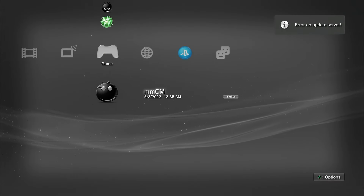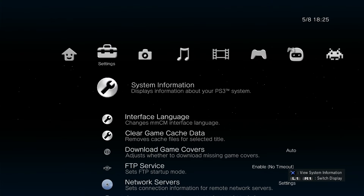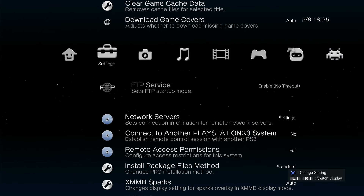So once we are here, you want to go into Multiman Content Manager. We're going to load this in and just wait for it to load. Once we're over here in Multiman Content Manager, you want to go into Settings right here. You're going to see it looks like the same XMB UI as your regular PS3, but it's a bit different. We're going to go on FTP Service and press X. You're going to be brought into the side menu. What you want to have is 'Enable No Timeouts' selected — this is the main thing you want to have selected.